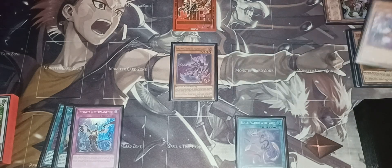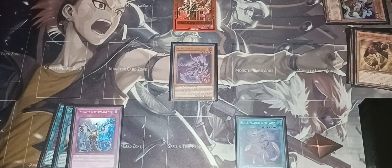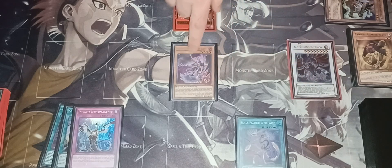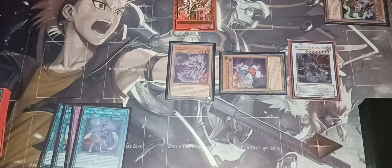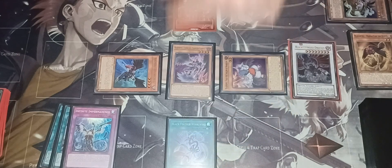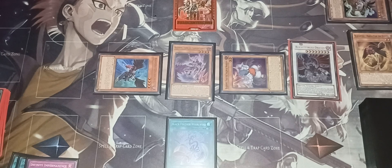Now tribute Vata with its effect — this lets you special summon Black Winged Dragon by sending Hamartan and Zephyrus the Elite to the graveyard. This effect will activate since you special summoned Black Winged Dragon, which allows you to add Vata back to the field. Then bounce back Black Feather Whirlwind to special summon Zephyrus the Elite — you don't take any damage because of Black Winged Dragon's effect. Make sure you play Black Feather Whirlwind immediately after; I cannot stress that enough. It's the biggest issue I've noticed with a lot of Blackwing players — it's so easy to forget, and without it the deck doesn't function.